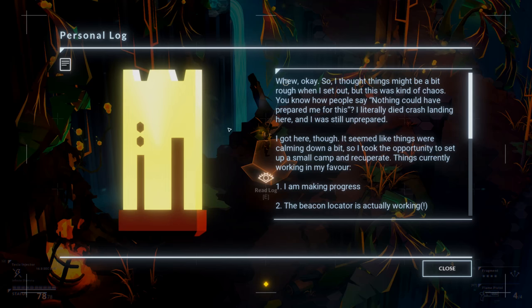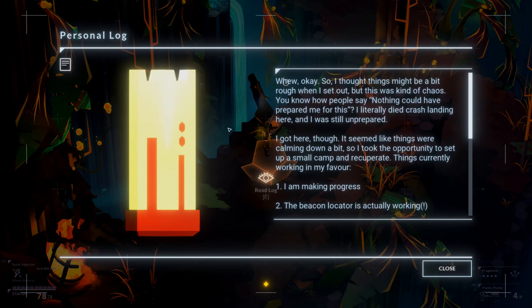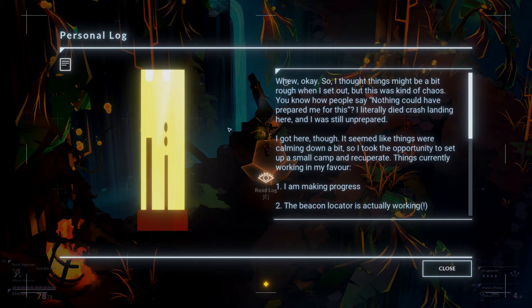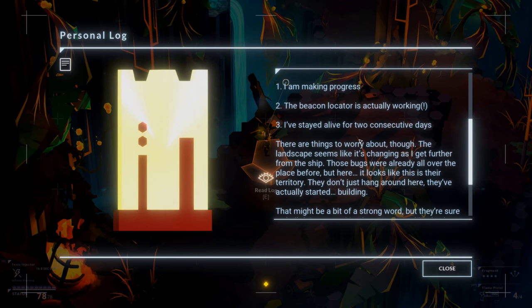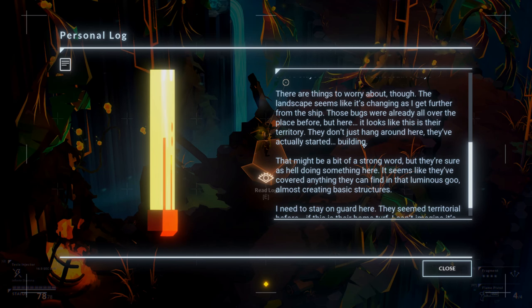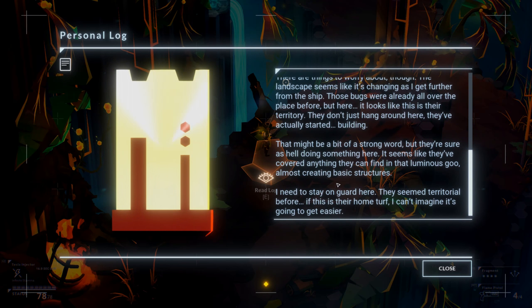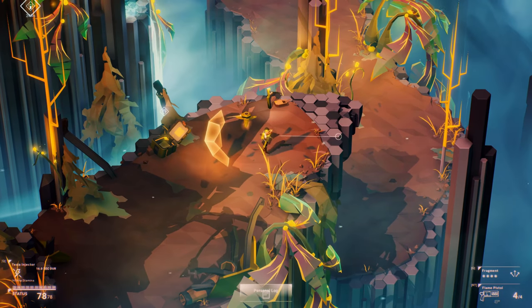Personal log. I thought this might be a bit rough when I set out, but this is kind of chaos. I literally died crash landing here and I was still unprepared. Got here, though. Things were calming down a bit so I took the opportunity to set up a small camp and recuperate. Things currently work in my favour — I'm making progress. The beaker locating is actually working. I stayed alive for two consecutive days. The landscape seems like it's changing as I get further from the ship. Those bugs were already all over the place before, but here it looks like this is their territory — they've actually started building something.